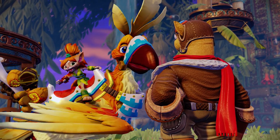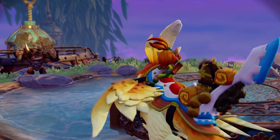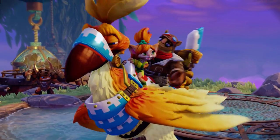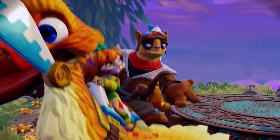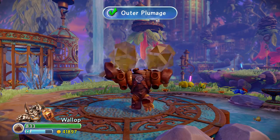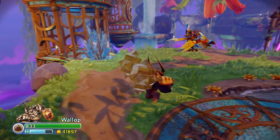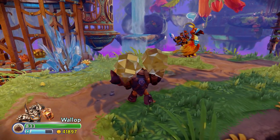Tessa suggests scouting ahead to find the Phoenix Chicken while the Skylanders take care of the bad guys. On the way, she can catch Flynn up on all the latest adventures of Flynn the Pilot — spoiler alert, they're all awesome! Looks like Tessa's back and ready to help the Skylanders, as well as help Flynn learn how to fly a bird.